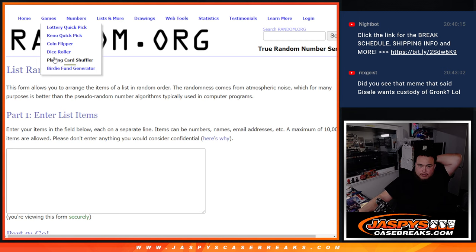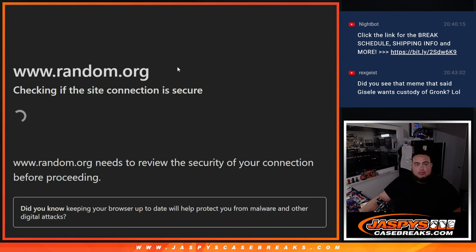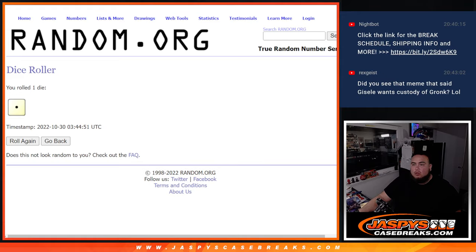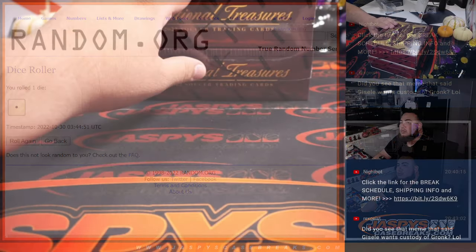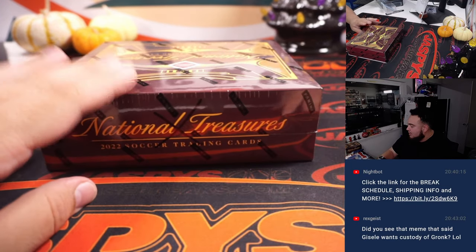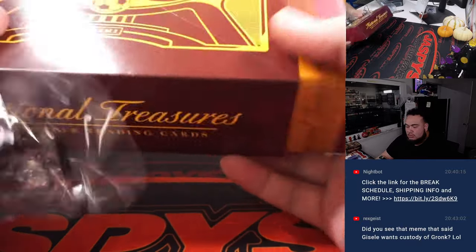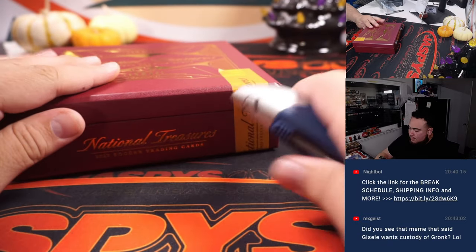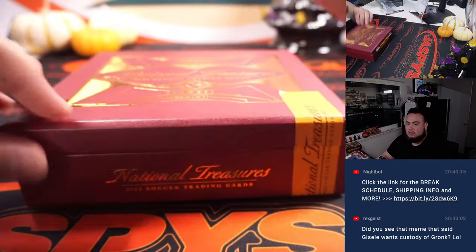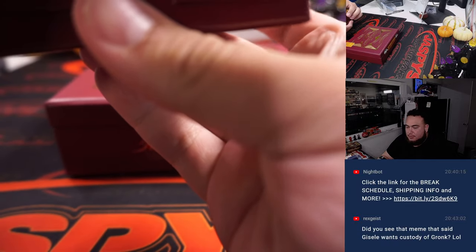We'll go 1, 2, 3 for the top and 4, 5, 6 for the bottom. I'm going to dice roll. Here we go — 1! We'll go to the top box. This one here will be 4, the last one. We'll do that potentially tonight; if not, Joe will do it tomorrow. Nice little box here potentially.